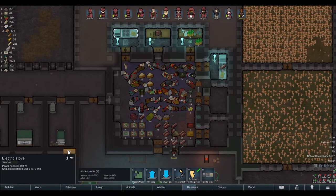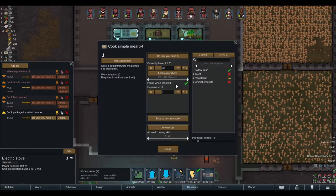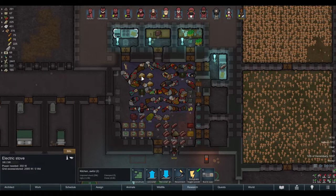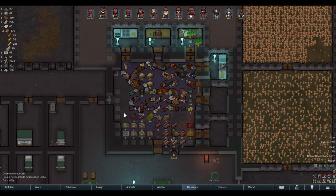Okay, this is vanilla. Let's say you want to cook something — you have your bills set up to make simple meals, and you allow everything. What your pawn does is go out and grab the closest things, which are rice in this case, especially if you haven't researched refrigeration yet at the beginning.